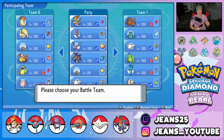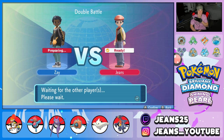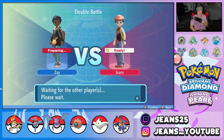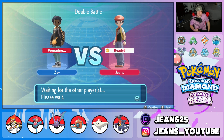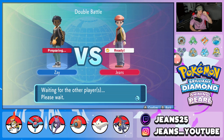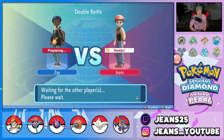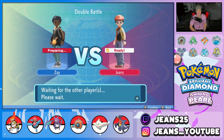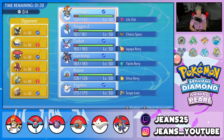Battle number one was solid even though we lost. I feel like we lost to RNG — we got flinched at the end by Togekiss and our Togekiss got confused and hit itself back-to-back turns. We waited out the Trick Room really really well and played the back end well. I think RNG did us dirty in the end. Great battle overall. Let's hop into battle number two against a guy named Zay.